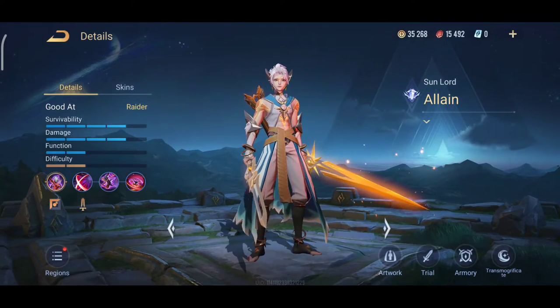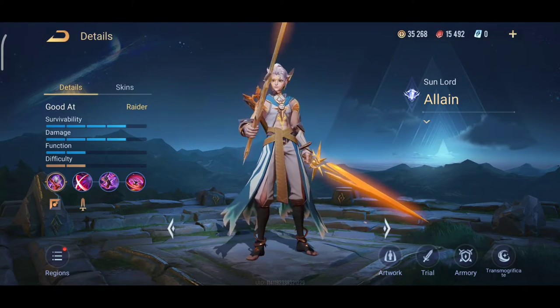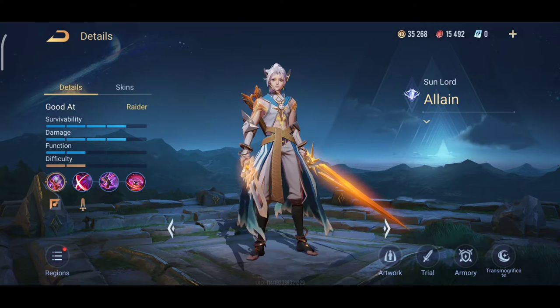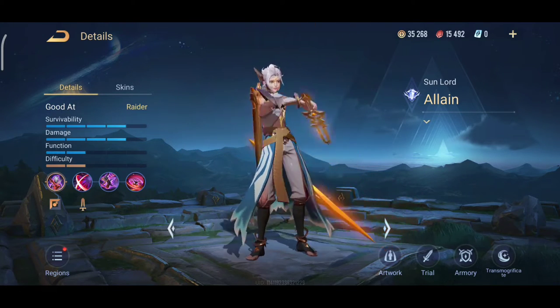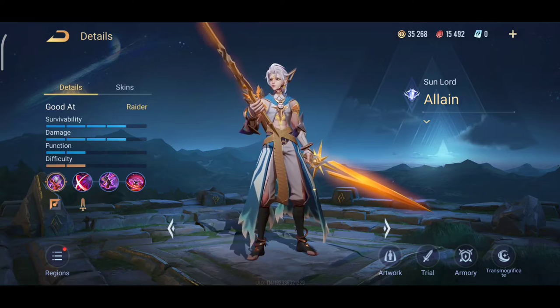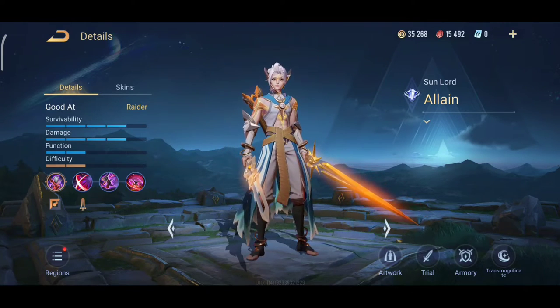He has every single damage type in his kit right now — he does magic damage, he does physical damage obviously, and he also does true damage. True damage, for those who don't know, is the damage that cannot be blocked. It will deal the full amount even if you have every single defense item in the game. That is called true damage.